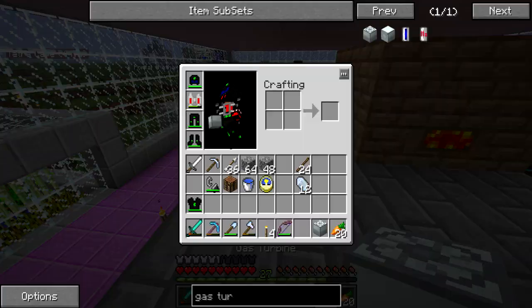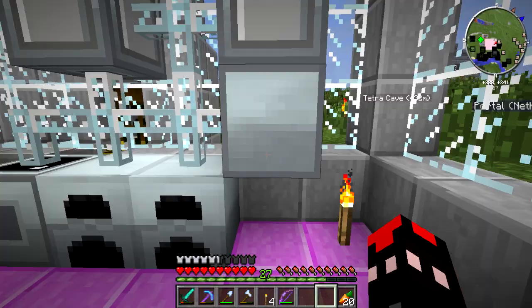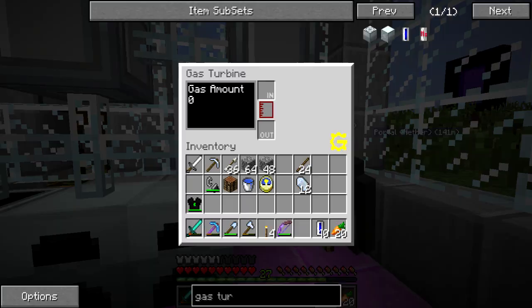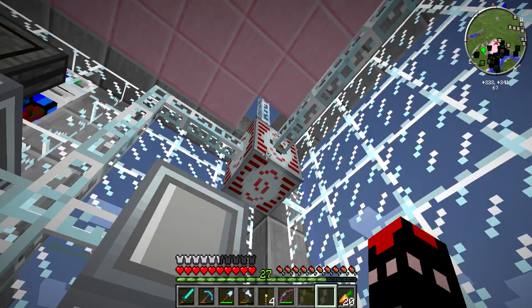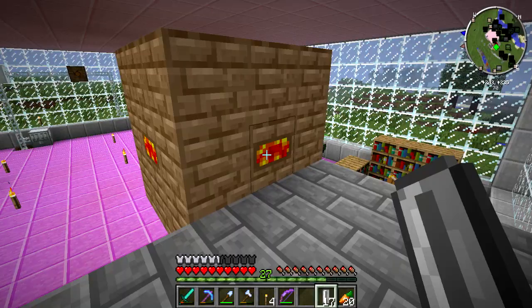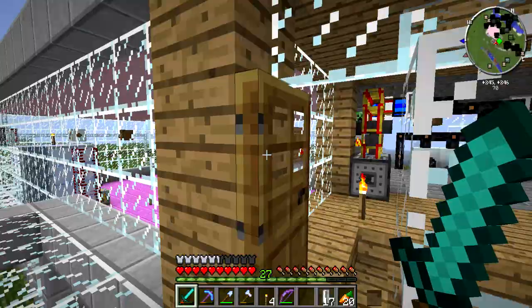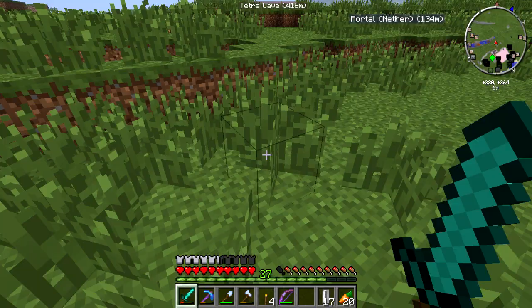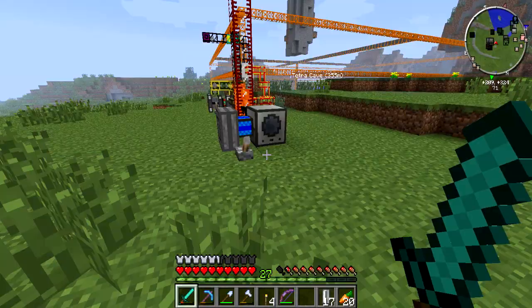Let's check the max output: 16 EU out. So we're nowhere near glass fiber cable or MFSU. Throw our hydrogen in there. That's making 16 EUs per tick. More empty cells. I'll also need some charcoal for that sterling engine over by the quarry. Jetpack — you're good for a few.